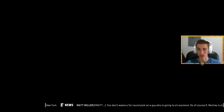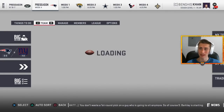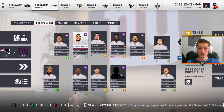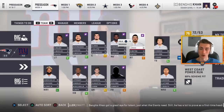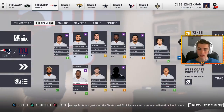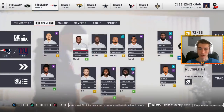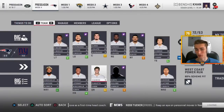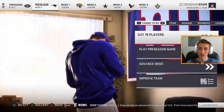Patrick Omameh is gonna slide into right guard and we're gonna move John Greco over to right tackle — he's played there in Cleveland. So here's the new look team: Patrick Omameh is the new starting right guard over John Jerry, and John Greco is the new starting right tackle over Eric Flowers — both 69 overall. Nice. As far as the rest of the team goes, Saquon Barkley will be our starting running back. We're fine at quarterback. I feel like the offense is in a decent spot. We're also gonna name team captains and mix it up just a little bit — guys like Eli Manning are gonna be our captain. Let's go ahead and simulate to week one.